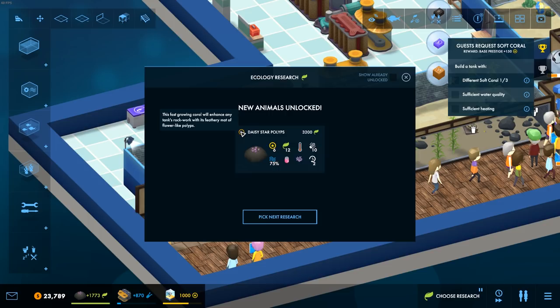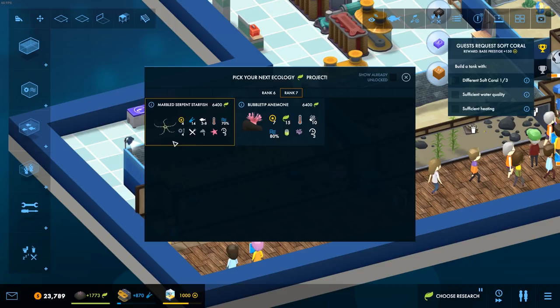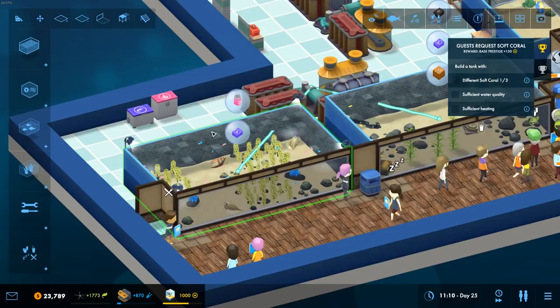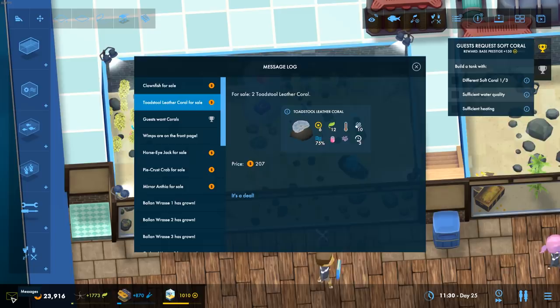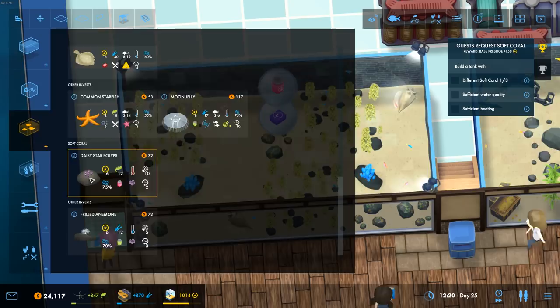Daisy Star Pol - I'm not sure about that one to be honest. But it's a nice soft coral, so we can now pick our next research. We can go back to rank six as well - thank you to everyone who pointed that out. I want the Freaky Starfish I think. What was the rank six one? Just a pretty standard fish. Overall I'm going to go for the Marvelled Serpent Starfish.